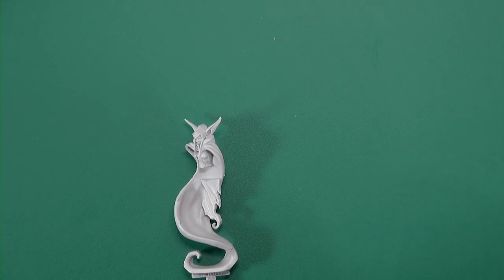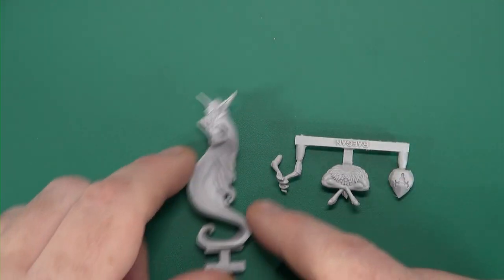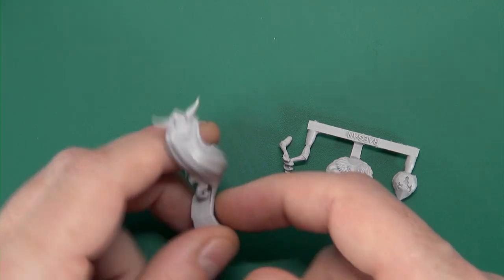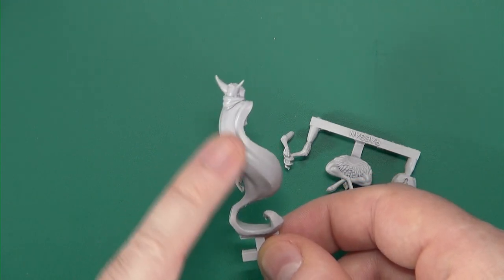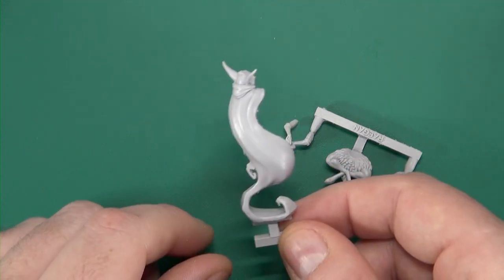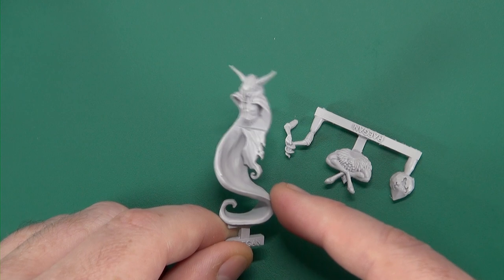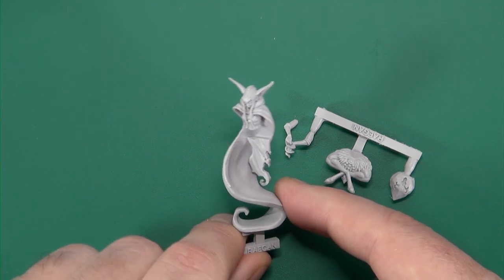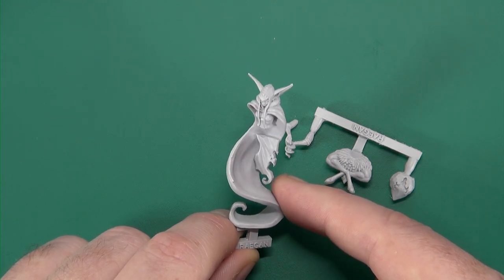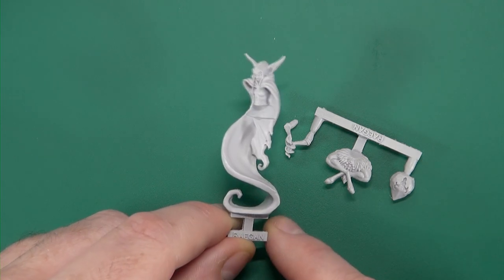Next we'll have a look at Regan - I suppose it's a fawn. You have this remarkable looking cloak with these almost angular curls on it. It reminds me a lot of Tim Burton, or a lot of the styling done by Terry for Rackham miniatures - they used to have all of these very angular spirals on things. I really like it, it's very distinctive.